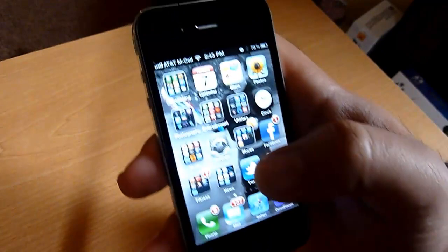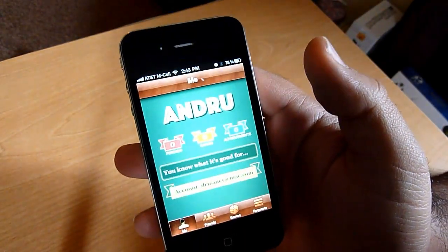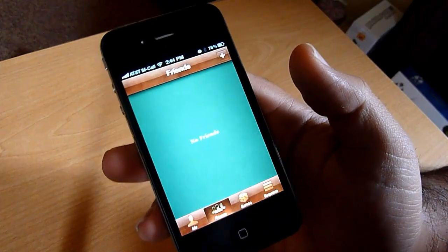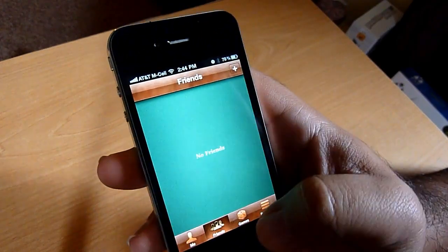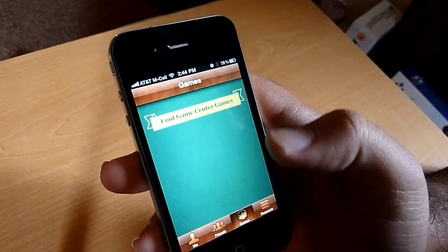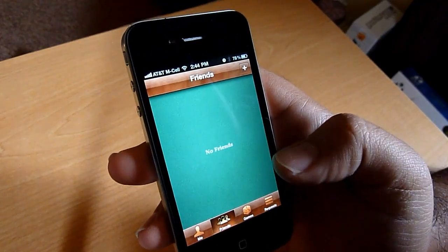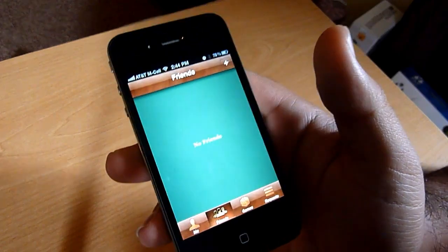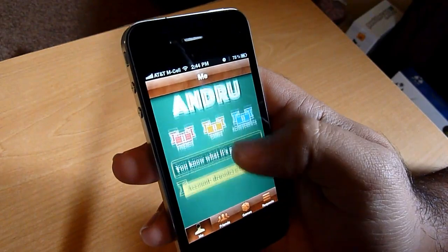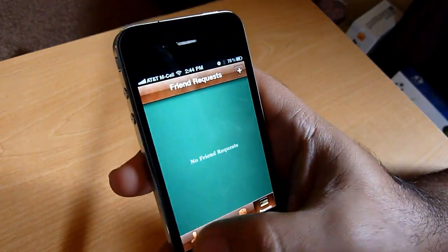One of the big ones people have been waiting for and talking about is Game Center. Game Center is pretty much the Xbox Live, if you will, of iOS. Developers are going to be able to hook into Game Center and create achievement goals that you need to accomplish. Here you can see no friend requests, no games yet, because Game Center integration hasn't been officially released. Apple just reset Game Center this morning, so I had to go in and recreate my account. So definitely things are close — that's Game Center, and it is in this release.